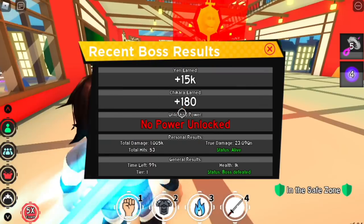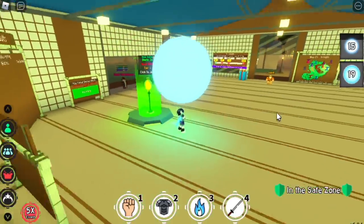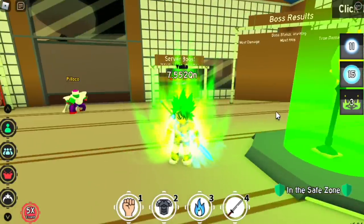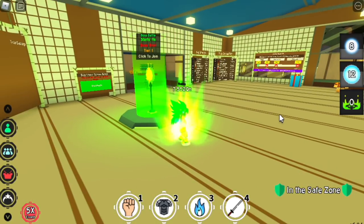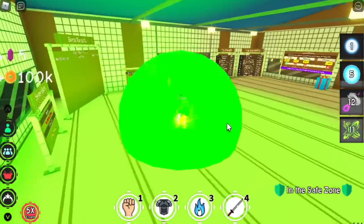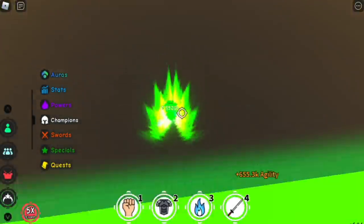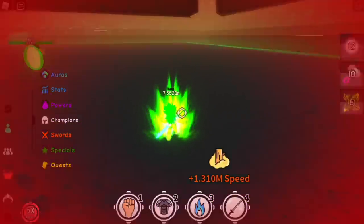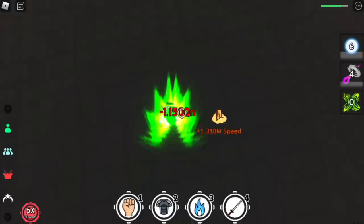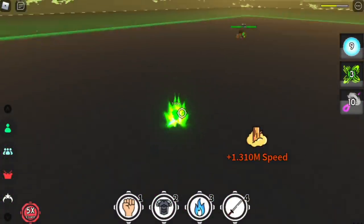For the next challenge — use all Dragon Ball techniques, transformations, and champions only to defeat a boss. So Muhammad Izraad Dolly, here we go. I am going to use Kamehameha, Energy Ball, and for the transformation — Legendary Super Saiyan. And let's not forget Meteor Shower. You can also use Energy Barrage, but I don't have that yet. Next up, the Energy Burst. So we are ready. What better way to use this strategy than on Broly — a Dragon Ball boss and one of the hardest bosses, to be honest. I did not rehearse this; I just checked the comment section. This is the first time I tried this too.